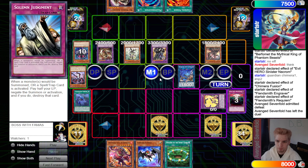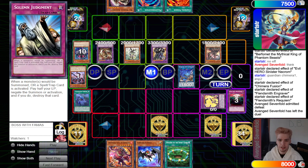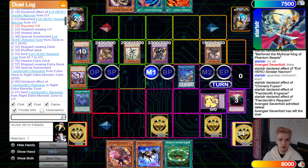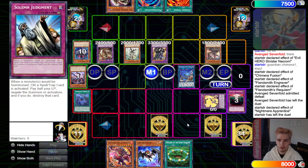Even if they draw Book of Eclipse, you Judgment negate and still have DDD, Phantom of Yubel, and Anti-Spell — that's enough to stop the opponent. That's going to be it for the match — about 24 minutes long, felt like a pretty quick game to me. DB Grinder signing off, peace, have a nice day, stay safe.